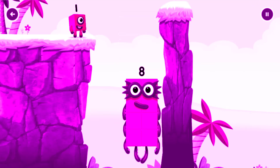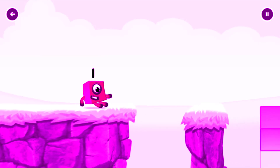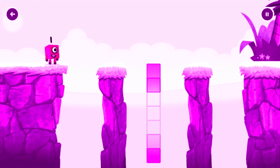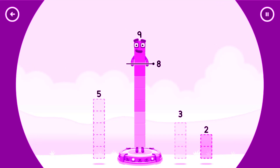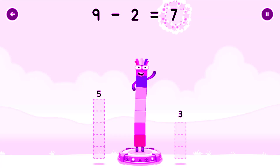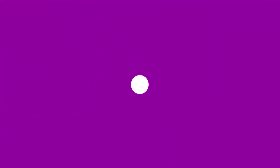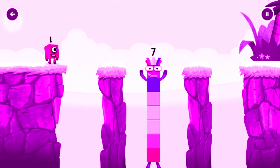8! 8! Great. 9 minus 2 equals 7. I am 7! Excellent!